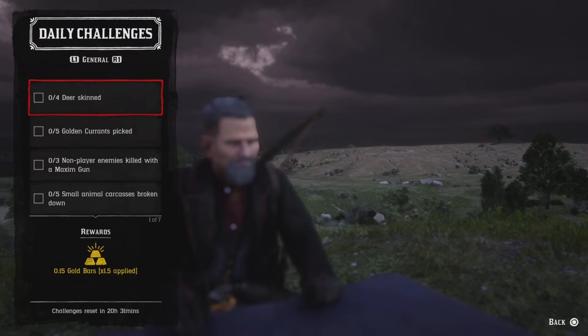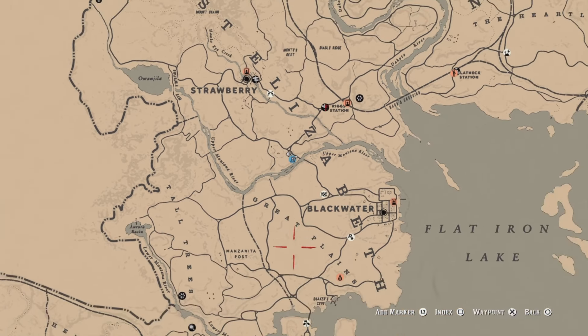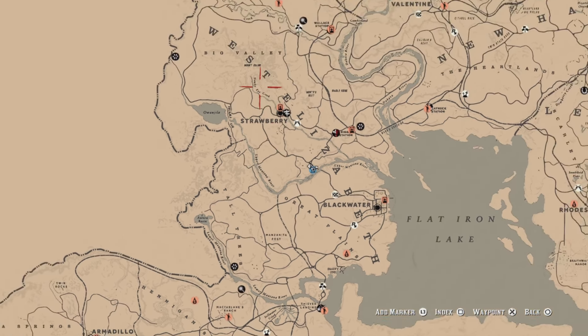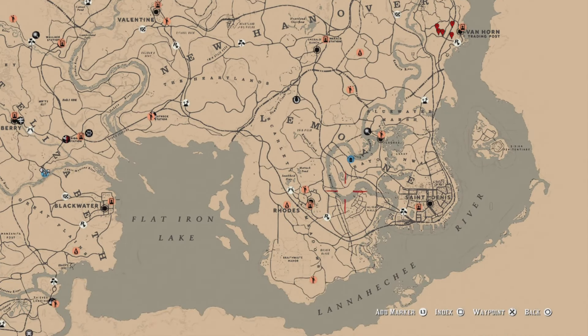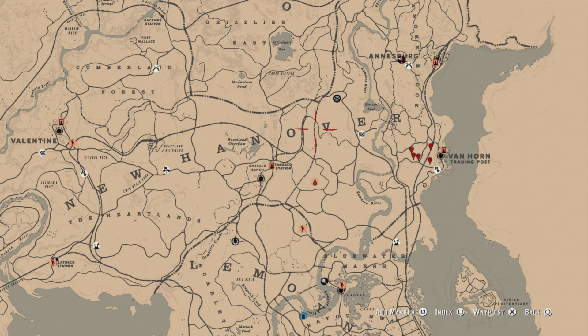For four deer skin, you can find deer everywhere on the eastern part of the map. My go-to spot is probably over here in the Great Plains or the Tall Trees area. You can go up to Big Valley — that's a good location — but my go-to spot is probably Scarlet Meadows and also over here by Emerald Station. Go ahead and get your four deer, skin them, and you'll get that challenge.